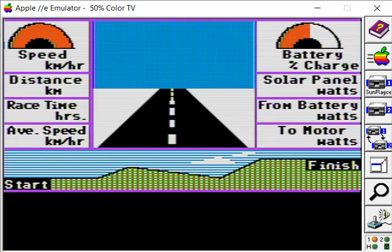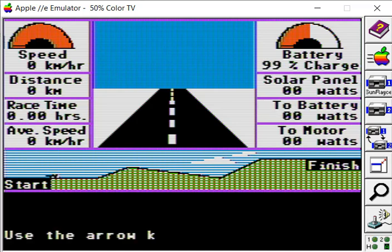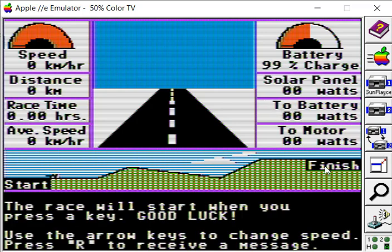The race is getting ready to start. Now we've got speed here, distance travelled, the race time in hours, and average speed — that's our average speed there, and we want to finish above 66km/h. That's our battery charge at 99%, the solar panel output, the amount of solar energy going to the batteries, and the amount of energy going to the motor.